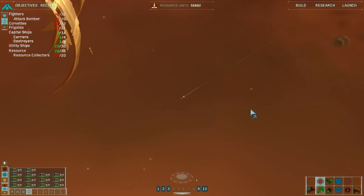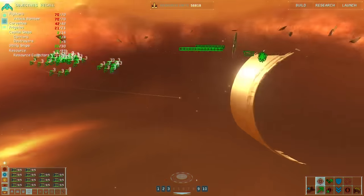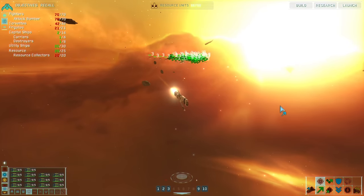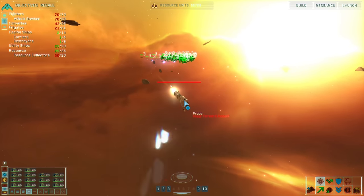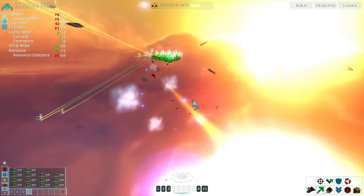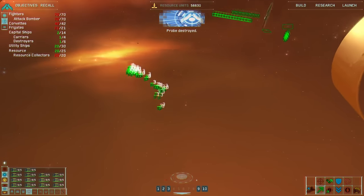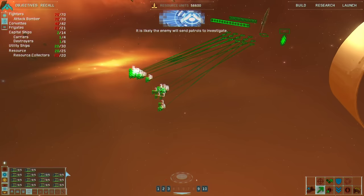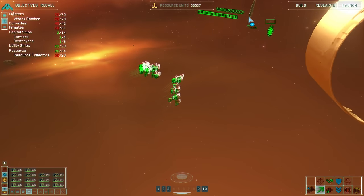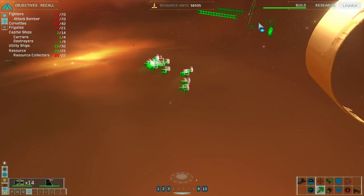Remember when you guys were gonna destroy the probe? Is this how we intercept things in Homeworld now? Probe destroyed. It is likely the enemy will send patrols to investigate. Prepare for possible Vagor attacks. So it's the Vagor that attacks me, not the movers.